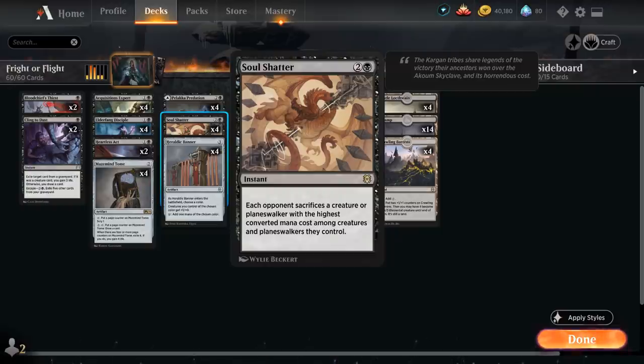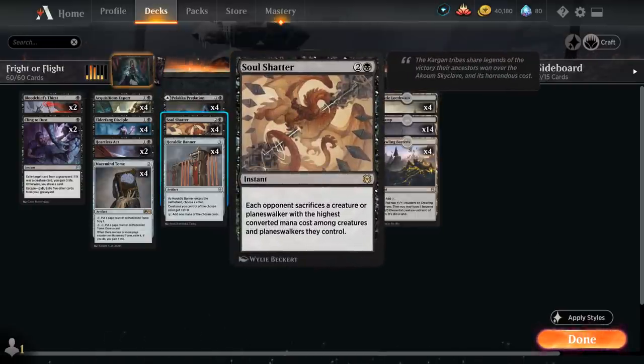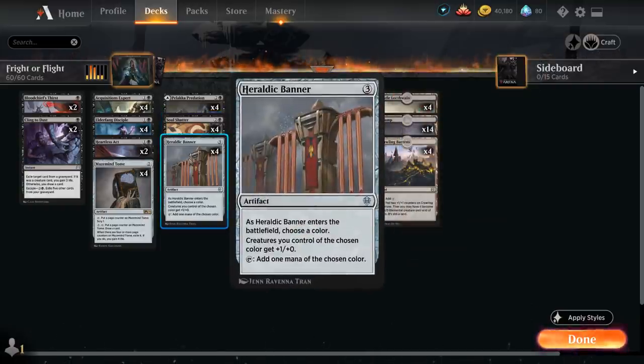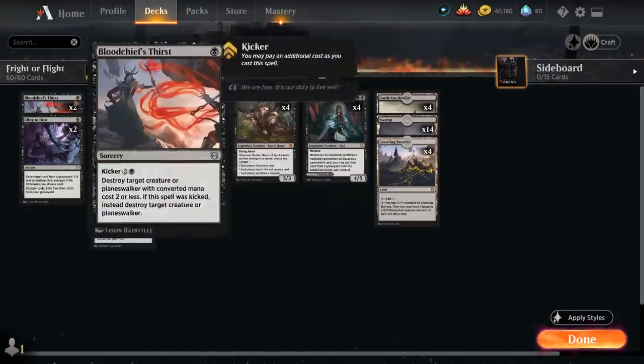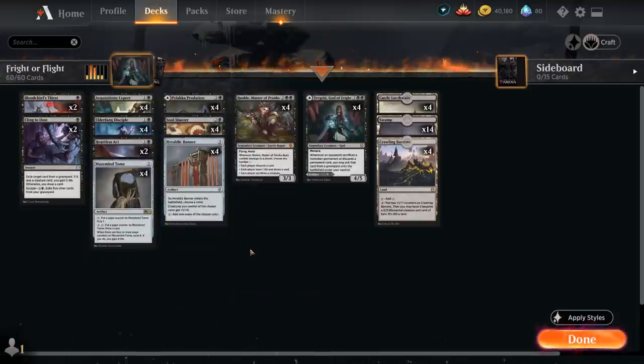The full playset of Soul Shatter is an instant-speed removal spell making each opponent sacrifice a creature or Planeswalker with the highest converted mana cost among creatures and Planeswalkers they control. This is very synergistic with Turgrid — we can potentially steal the opponent's largest creature. It's also well-positioned right now against the newly printed five-mana Dragon that gives a treasure token if targeted; Soul Shatter gets around it. We also have the full playset of Heraldic Banner giving our black creatures +1/+1, turning discard creatures into threats and enabling mana-efficient plays.